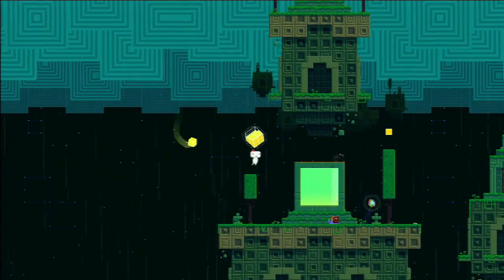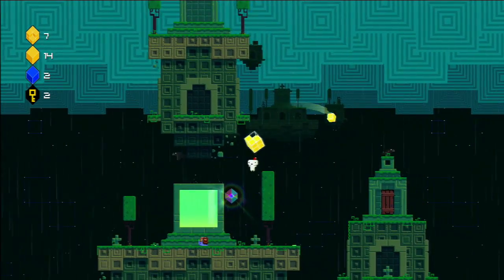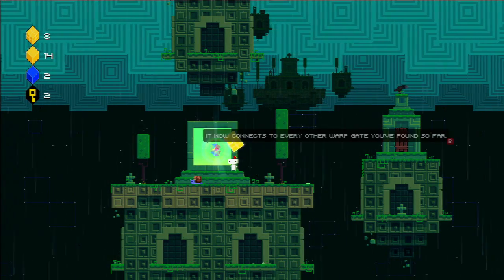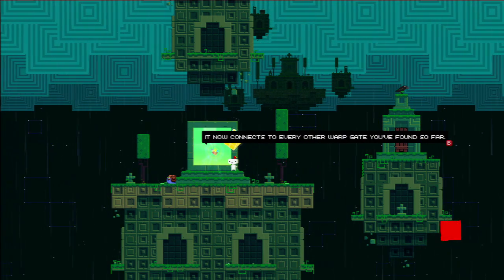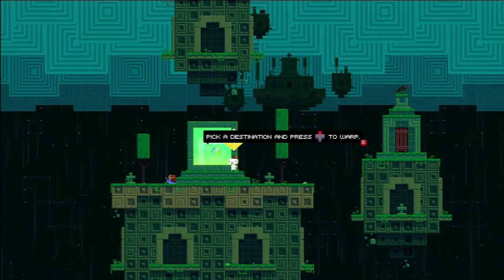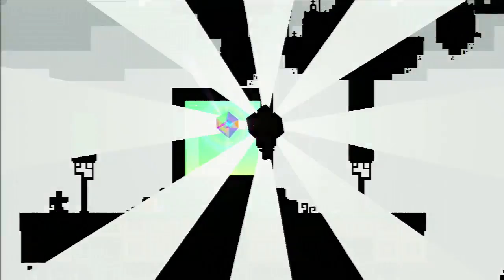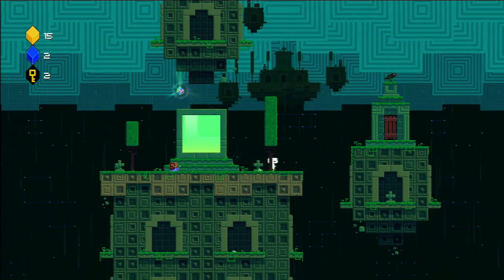We are going to see what Dot wants. Nice — you found another warp gate. It now connects you to every other warp gate you've found so far. Pick a destination and press up to warp. I'm assuming I got that because I finished an entire cube — I'm not sure.